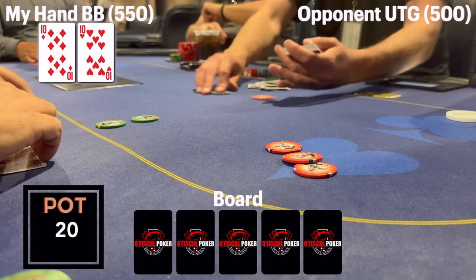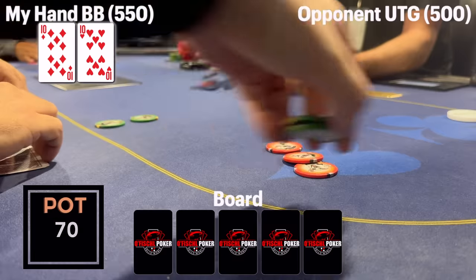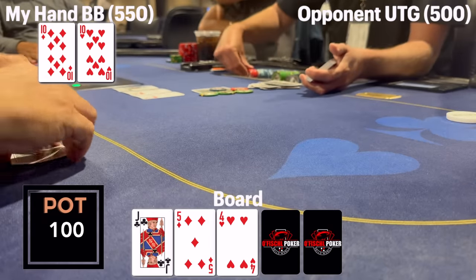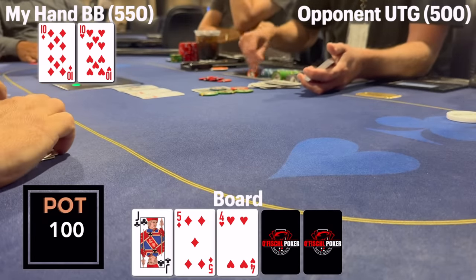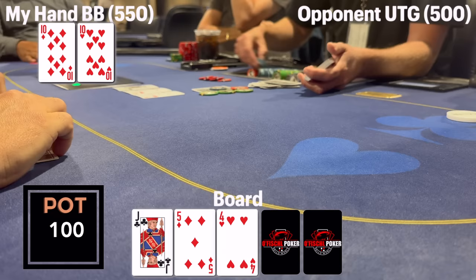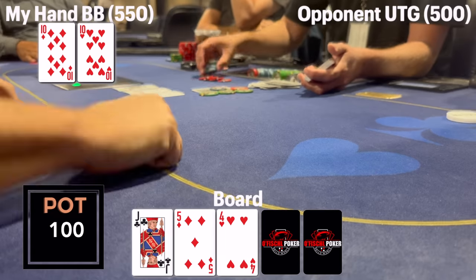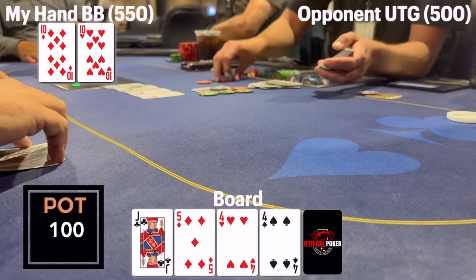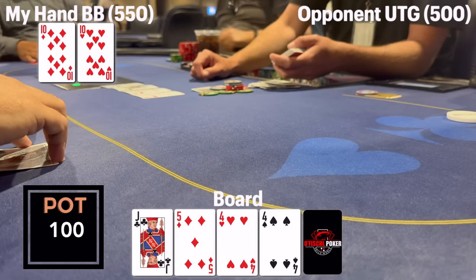That might be the only three-bet at the table besides myself so far. Tens is pretty strong — four-betting is quite a punt, but we can happily call and reevaluate based on the flop. Everyone folds to me and I make the call. We're heads up to a flop which comes jack-high rainbow — one overcard, somewhat neutral. My opponent does have ace-jack some of the time, and over pairs some of the time, but my hand is pretty much a pure check-call here. When I check, my opponent checks it back — pretty good. I think he has ace-king or ace-queen most of the time at this point.